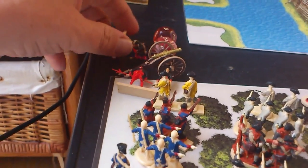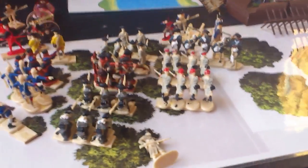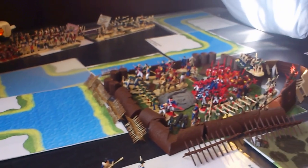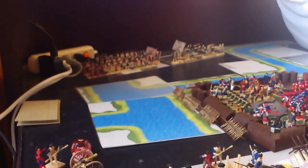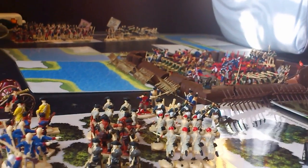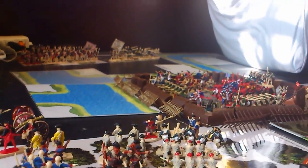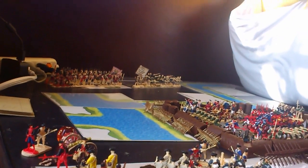We also have some Continental artillery in black uniforms, and they fell over just before the start of the video. On the first round, the Americans will draw their cards first. The Americans get an A card, so they may only advance or fire. The American artillery is going to begin bombarding the Redoubt.